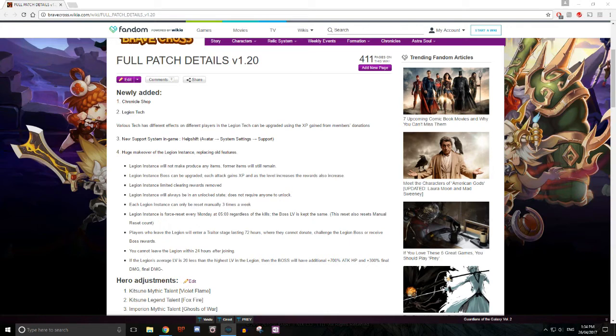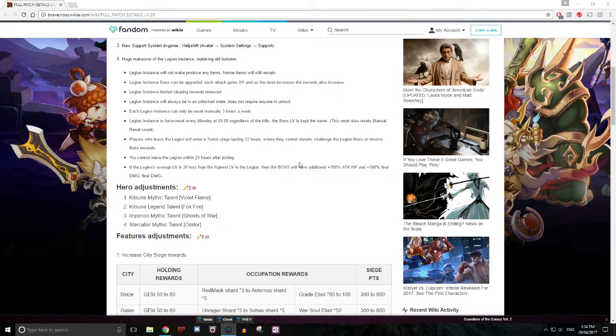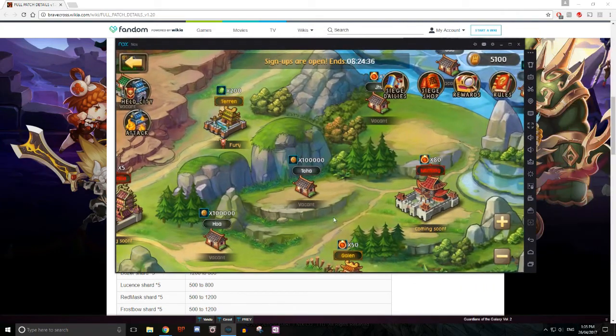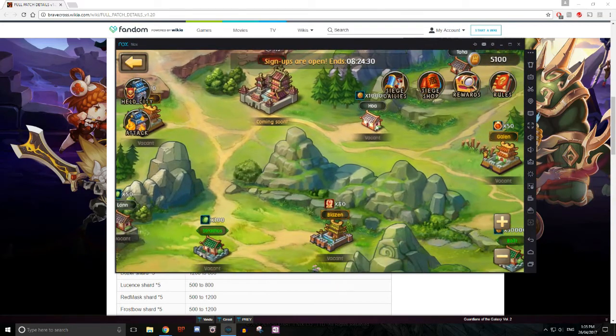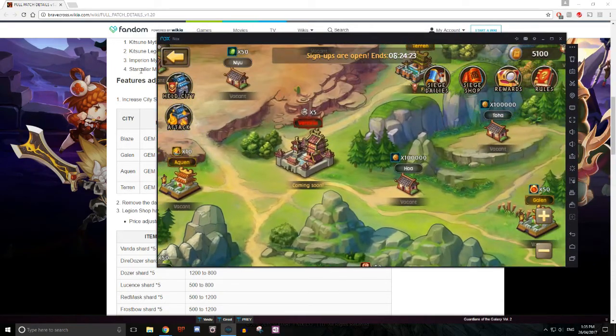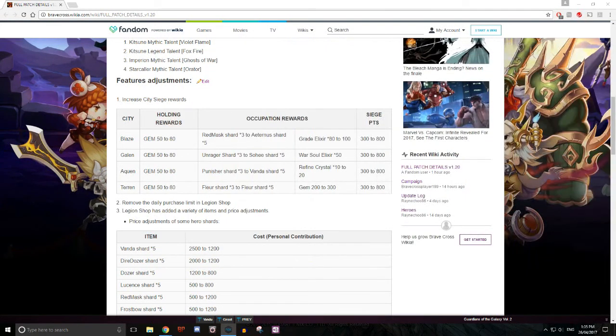Moving on — there are adjustments for the Mythic Kitsune talent, Legend Kitsune talent, Imperial Mythic talent, and Star Color Mythic talent. There are also increases in City Siege rewards, which is nice because we still haven't been getting the top-tier CDC instances — they're still coming soon. But it looks like they're upgrading some of them: Blaze, Gallon, Aquin, and Terran.